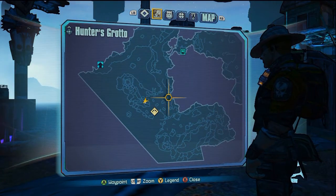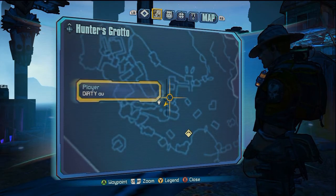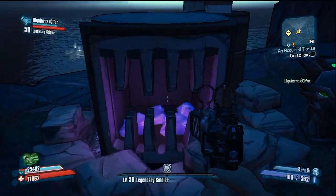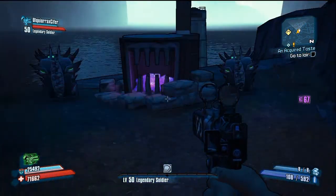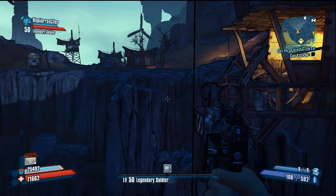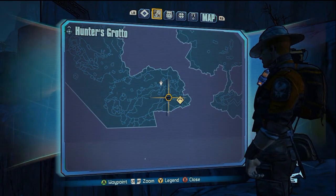Hey guys, it's Dirty here, and I've got a little location guide for you. We're on the map Hunter's Grotto, and we're going to be finding the four totem pole locations. These totem poles are used to spawn Dexyduos the Invincible, and I'm going to show you the locations on the map and where they physically are for all four of the totem poles.